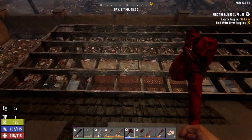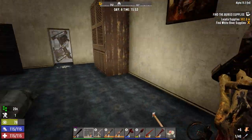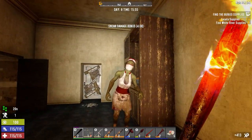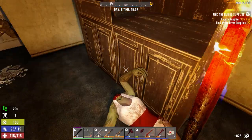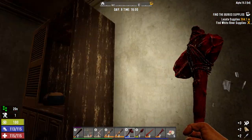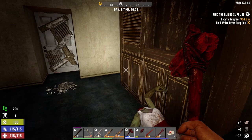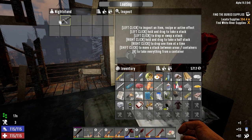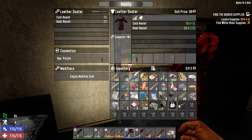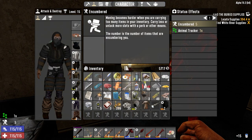Yeah, so Bob and Doug McKenzie, Strange Brew - if you're Canadian, you know what the hell I'm talking about. If you're not Canadian, I feel sorry for you. Anyway, the movie was great because... they removed this zombie nurse costume and put her in a proper nurse's outfit. So the movie is like - it's a long story, I can't even explain it. But the McKenzie brothers, Bob and Doug McKenzie, end up... they end up going to this insane asylum.